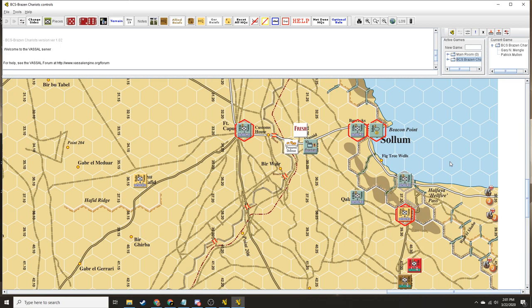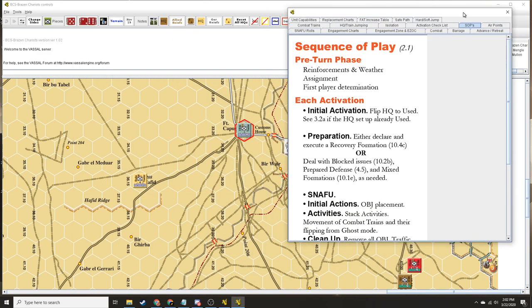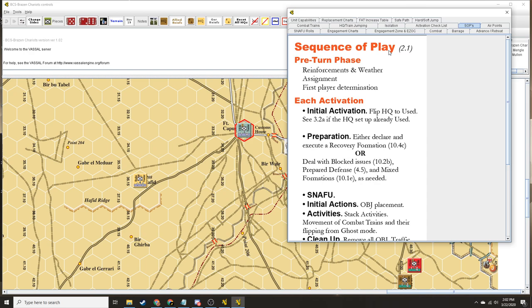Here we go. So I pull up the sequence of play. SOPs is the sequence of play — there's a big charts button next to terrain. So pre-turn phase we do reinforcements and weather, and then we do assignment and first player determination. When I looked at the game-specific rules there's no weather. There ain't no weather in the western desert in May, June through the Crusader-era time period.